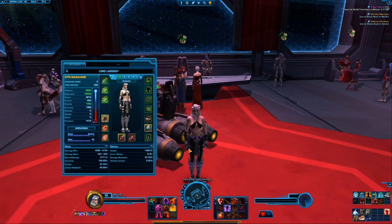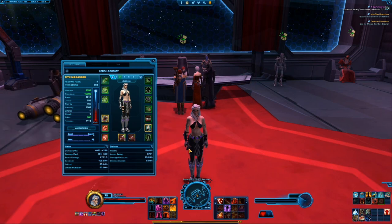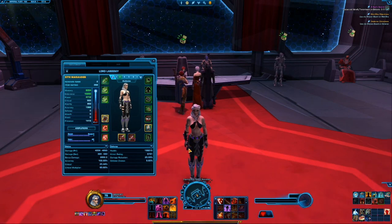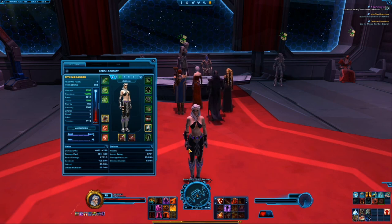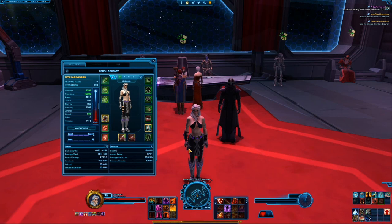Some of the best ways to get gear — gear drops from pretty much everywhere: PvP, dailies, flashpoints, operations, questing, and renown crates. That's how you're going to get gear, and you will get a lot of it. Now, one of the big things with Spoils of War is that yes, you're going to get a lot of gear, and here comes the part that a lot of people aren't really happy with — but it's here to stay.